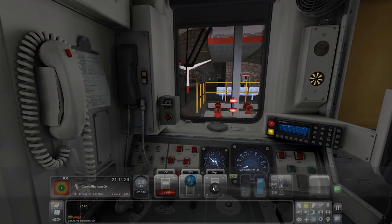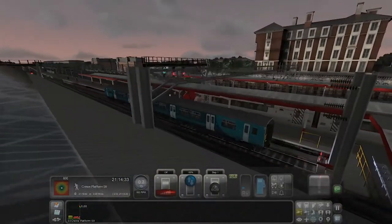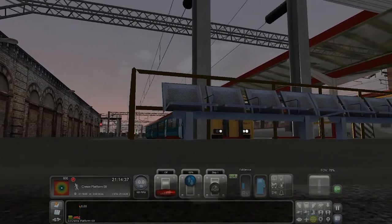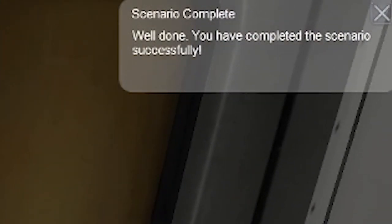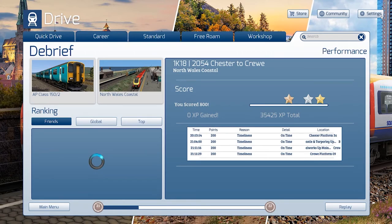And stop the train. That is what I would say is a perfect scenario. Well done — you've successfully completed the scenario. Successfully completed, 100%, gold star all around, on time, no down points. Boom.